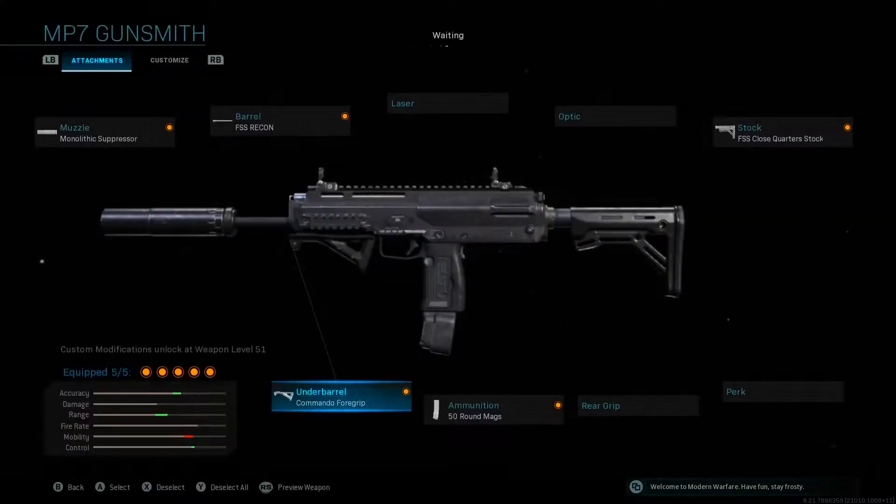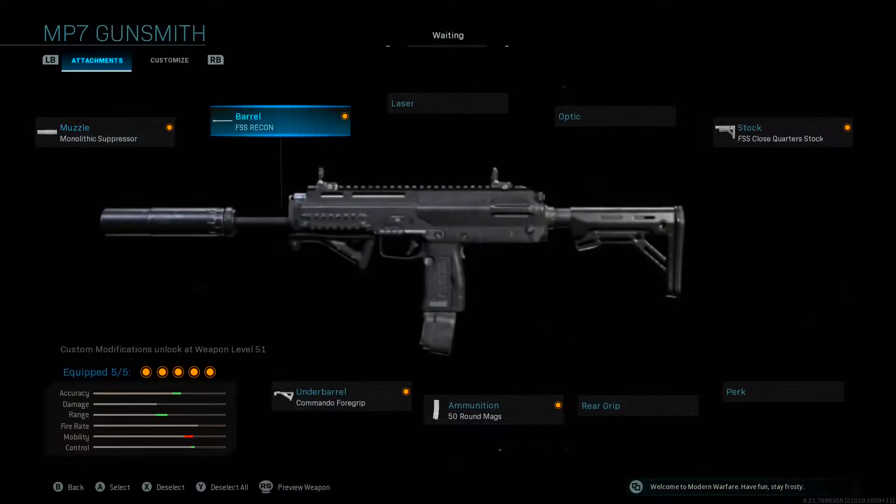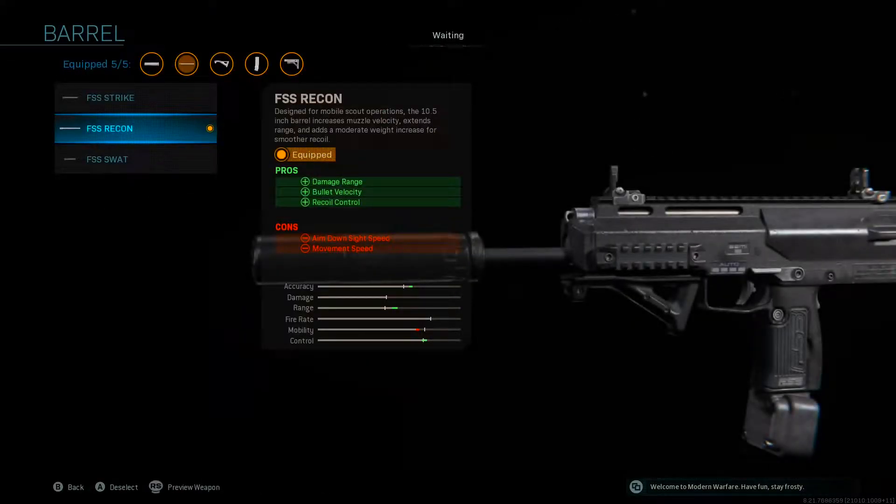Starting off with the first attachment on the muzzle, I recommend using the Monolith Suppressor. This helps massively because you can easily pick enemies off without them knowing your position. Moving over to the barrel, I prefer to use the FSS Recon Barrel because it gives you a bonus on damage range, bullet velocity, and recoil control.